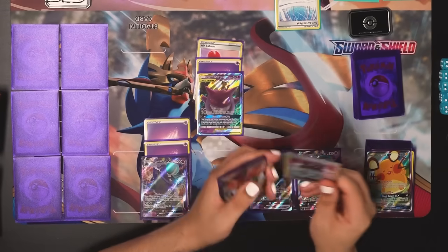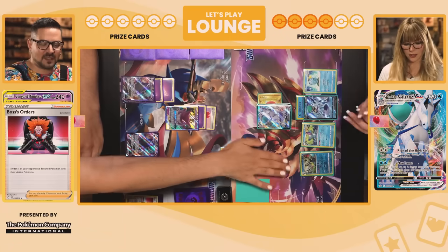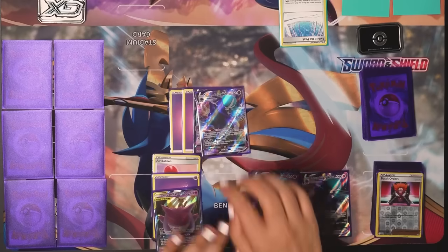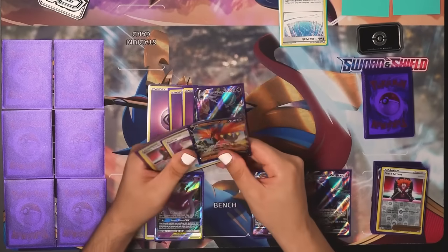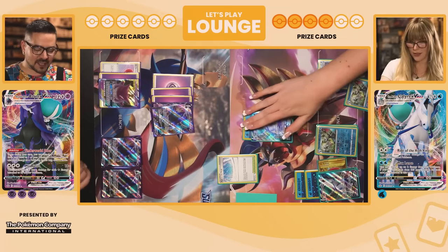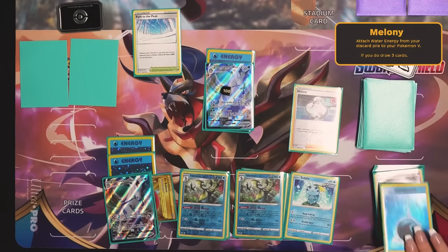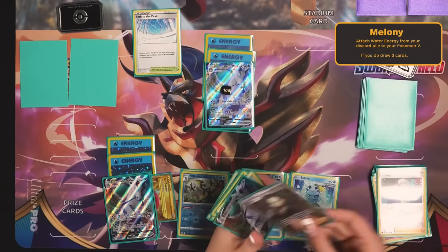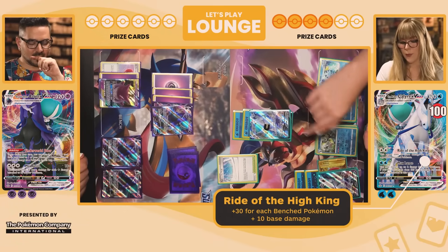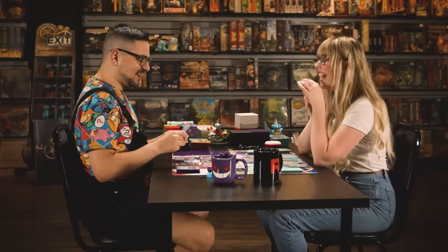Boo was able to systematically take down my defenses and leave me desperate to slow her down after taking a four-prize lead. I tried my best using Boss's Orders to bring up a Pokemon that can't attack and strand it in the active position. It kind of works and I'm finally able to attack, leading to an exchange of blows that decides the match. I'm going to Boss's Orders this Pokemon and attack with Max Geist for 100 damage.